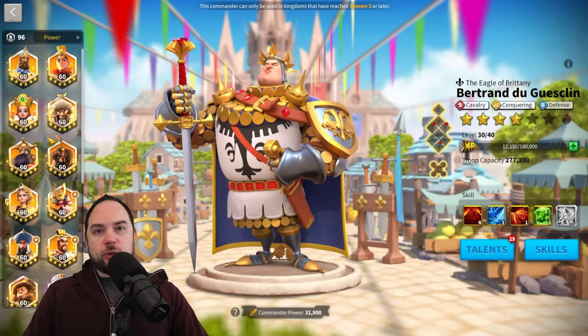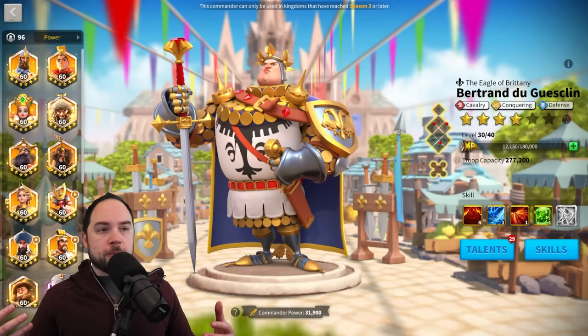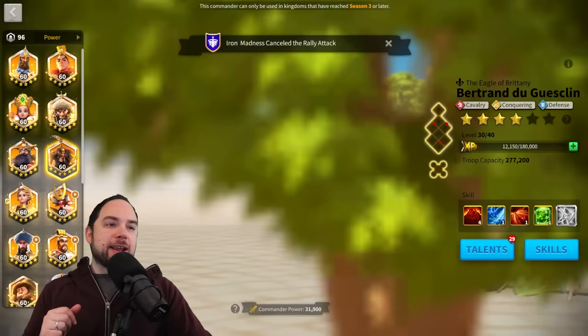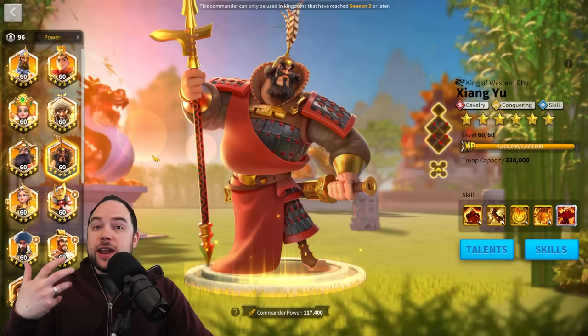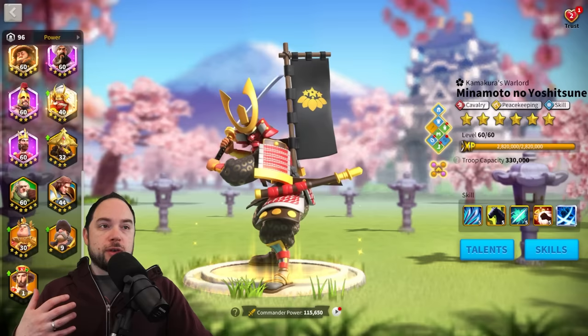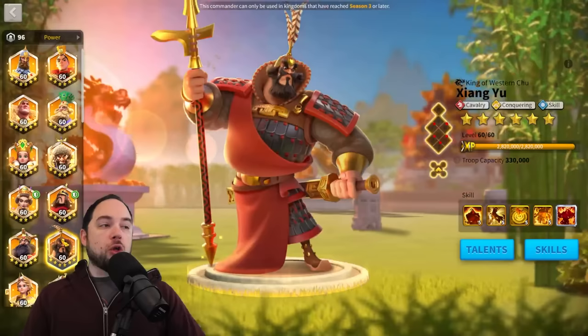This brings us to the commander pairings that are actually the best, as well as some strong but not quite top-tier options. Let's start with the number four best cavalry combo: XY as the primary paired with Nevsky as your best choice, or Minamoto, Honda, or even a leadership commander like Mehmed. There are a bunch of ways to get XY to perform very well. Although I've removed him from my rotation, he remains a solid option.